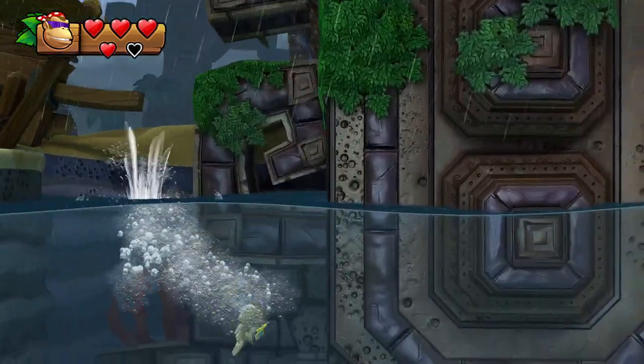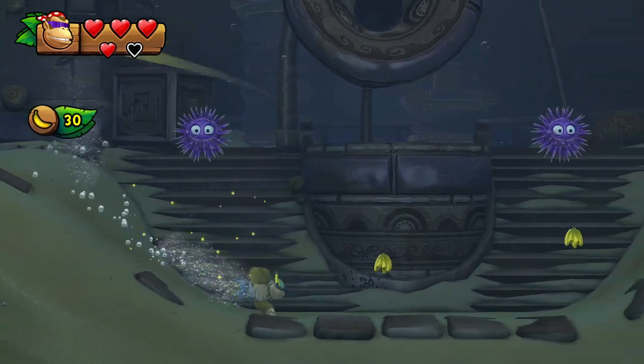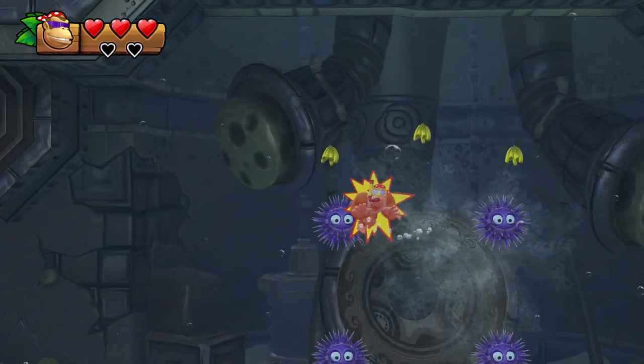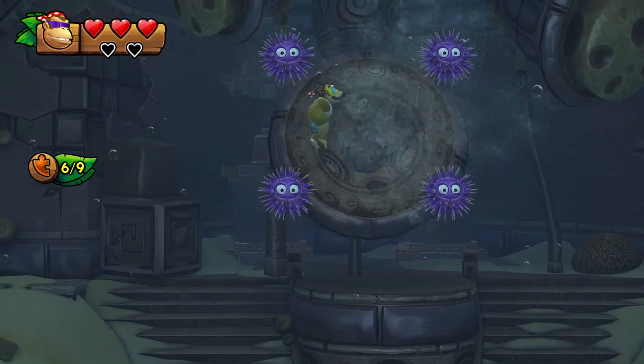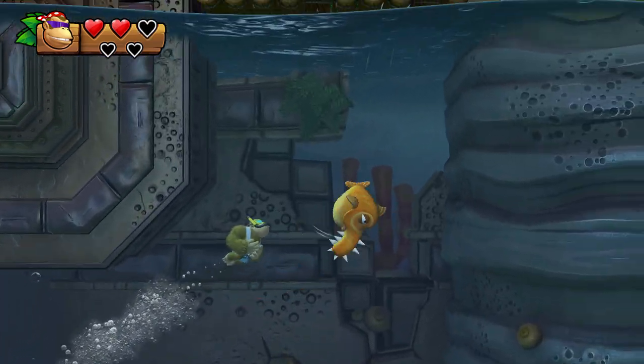You have to swim a bit deeper down this time, because there's a wall that extends deeper. Collect all the bananas again — this time the six banana bunches with the sea urchins. Okay, I'm not too good at this, but don't worry about it — you'll get a heart later.